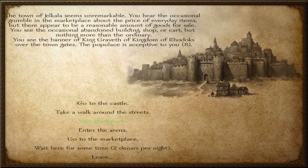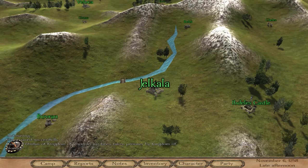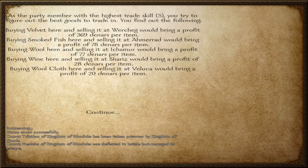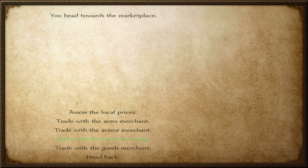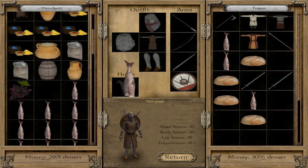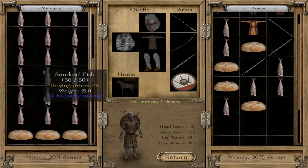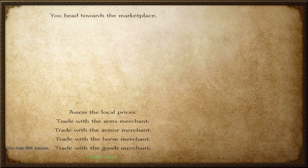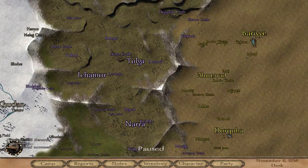The first and most important tip at the beginning of the game is money making, and one of the ways is trading. You need to go to one of the Calradia towns, press the 'assess price' button, and check. In Yalkala you can make good profit from smoked fish — buying it in Yalkala and selling it in Ahmurad. We'll buy all the smoked fish in Yalkala and bring it to Ahmurad. We spent 556 denars, so let's go to Ahmurad to sell it.